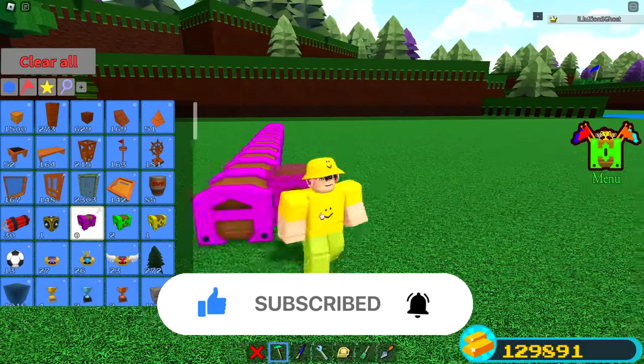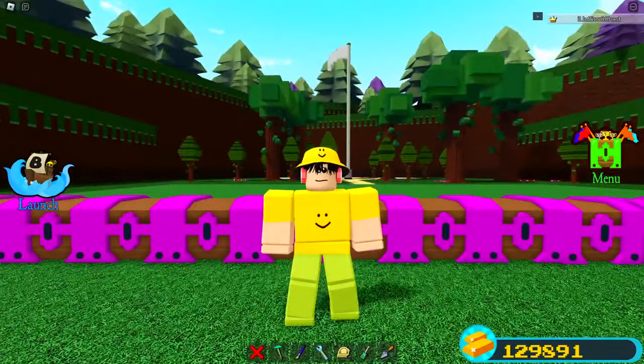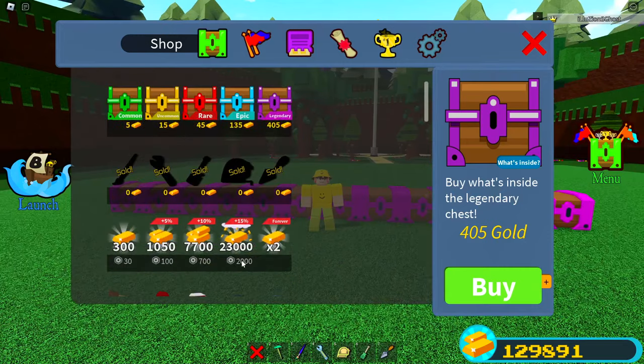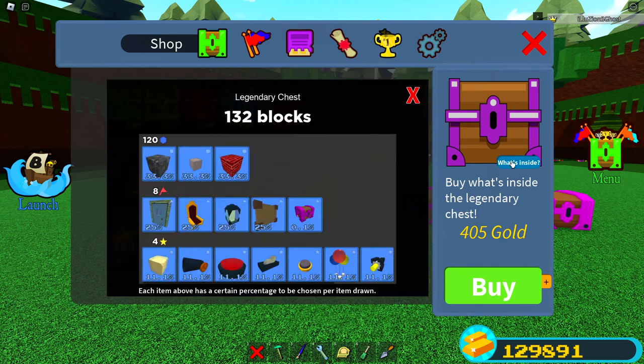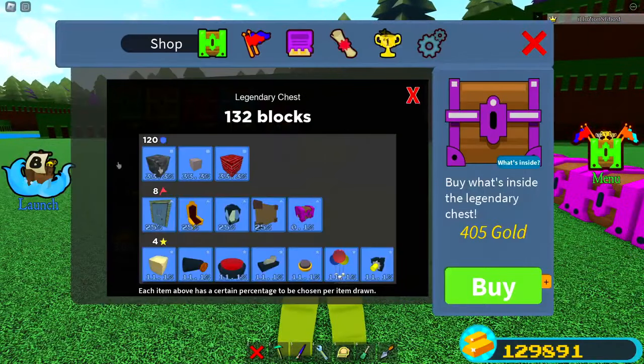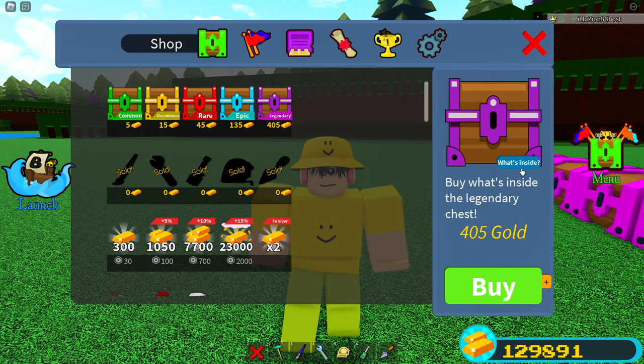As you guys can see I actually have 12 of these bad boys, and you know I did not spend 405,000 gold on every single one. There's no way I had all that gold. So how do you actually go and get these? If you look inside the shop and click on what's inside, I did my math a little bit wrong. It's not just a 0.1 chance — you have a 0.1 chance of getting it out of eight items, so you actually have a 0.8 chance overall.